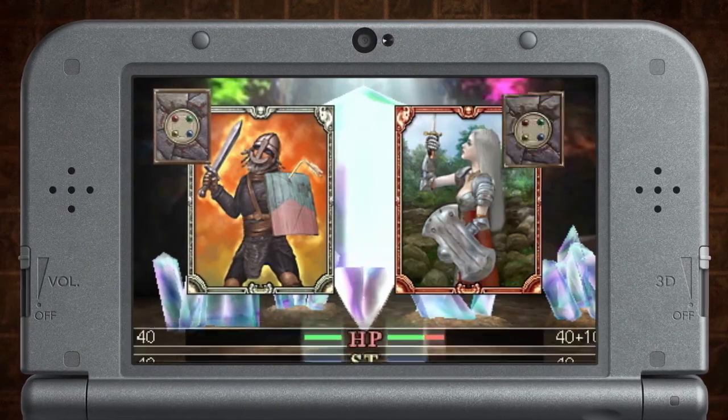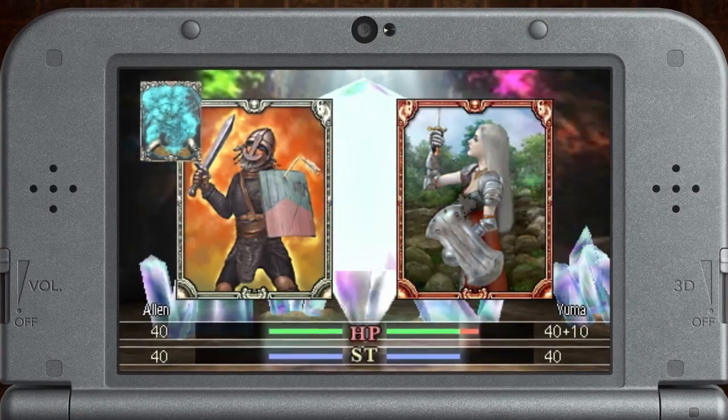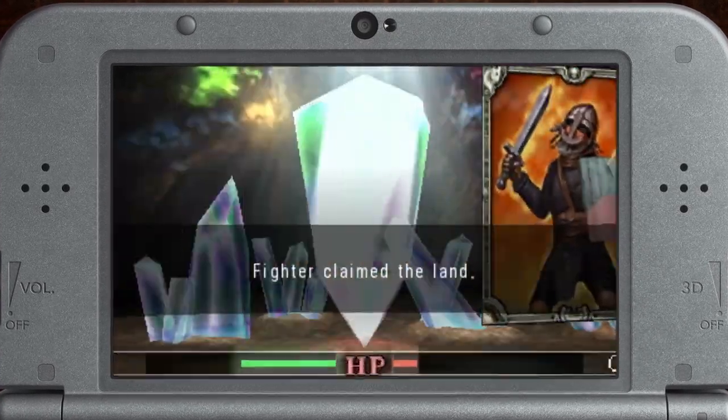Aura Strike is a scroll that lets your creature perform an attack that bypasses the enemy's bonus health, which will help when attempting to take high-level lands from an opponent.